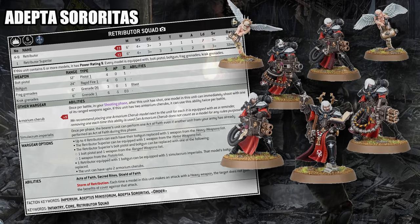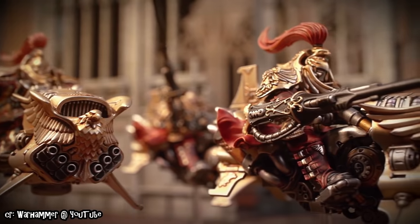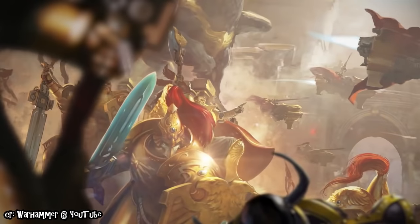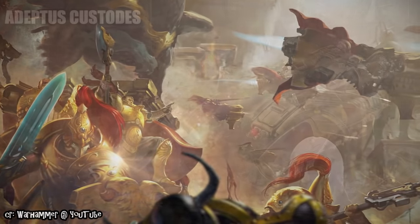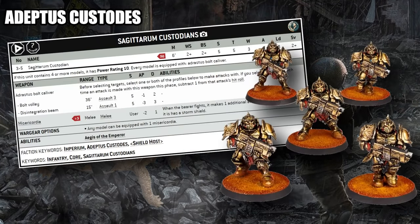Moving on to the Adeptus Custodes — for an army that has melee weapons on basically every unit in the codex, the breadth of ranged options is pretty interesting. I considered picking a unit like the Caladius Grav-Tank, but I think a more ubiquitously taken unit is going to be the Sagittarum Custodians. These troop options sport basically a heavy bolter with an underslung disintegration beam, all with an assault weapon profile allowing them to advance and still shoot. Each individual Sagittarum puts out three two-damage shots and potentially an additional three-damage shot with the disintegration beam.